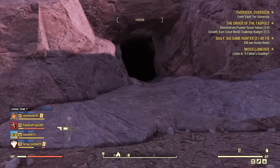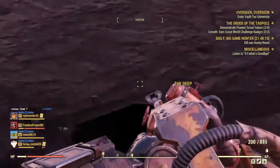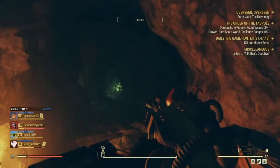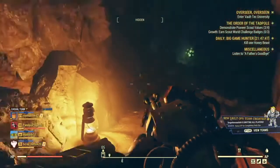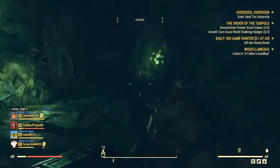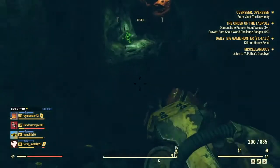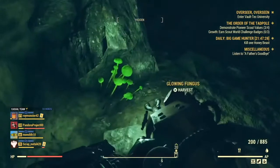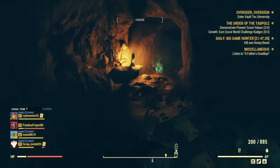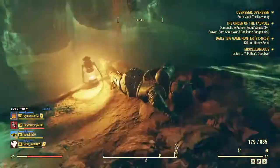Now let's go in and quickly do some exploring. There's nothing to click on — you just walk directly into the tunnel and it'll take you into this new area. There are technically two areas. This first area has brain fungus, cave crickets, and some glowing fungus. That's basically it to this first section.